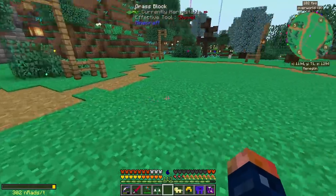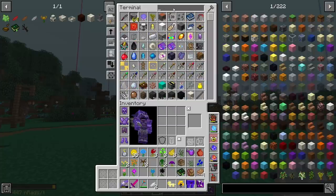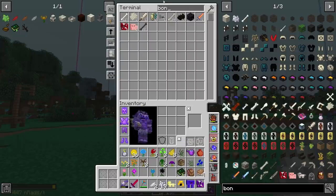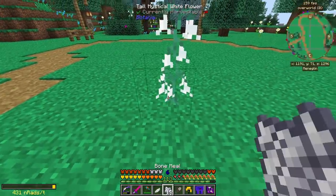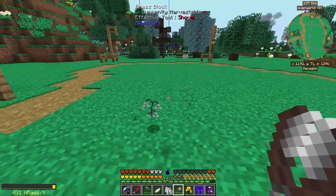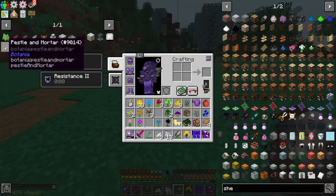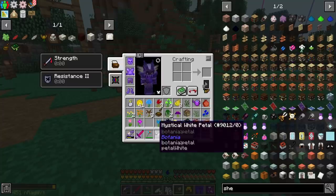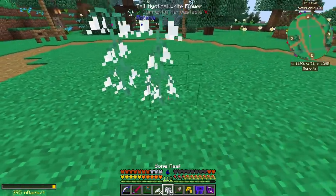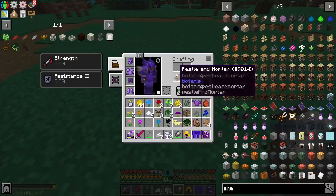You're going to need to collect all 16 flowers, and there are two ways to make floral fertilizer. You can duplicate flowers — take one mystical white flower, turn it into a petal, apply bone meal, and you get a tall mystical white flower. Throw it in and it makes four petals, so we turned one into four. Those petals can be ground in a pestle and mortar to make white dye, and four of those make more floral fertilizer.